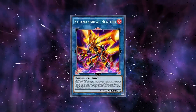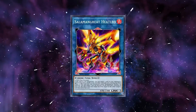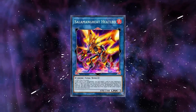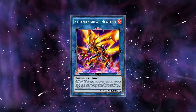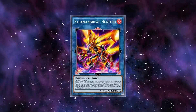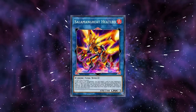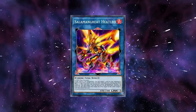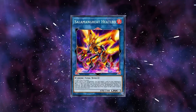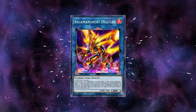In conclusion, there are tons of staples and in-archetype counters to Salamangrates that don't require drawing the out, and it is instead Salamangrates, the deck itself, that needs to draw the outs like Needle Ceiling and MST to counter its counters. I'm not saying that Salamangrates are bad — after all there's still a super consistent control deck that can negate every turn and spam links and Xyz monsters — but people need to understand that the deck is a lot less dominant than how it's portrayed by some people.